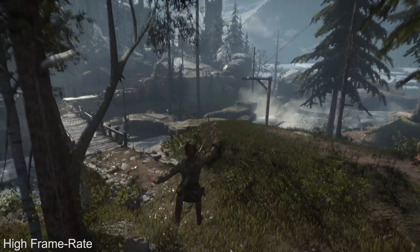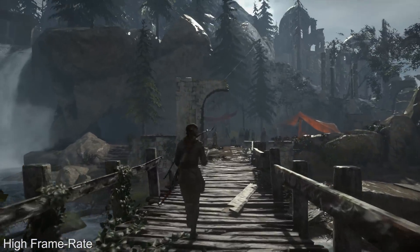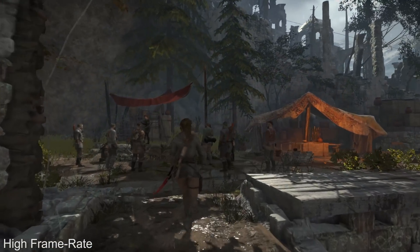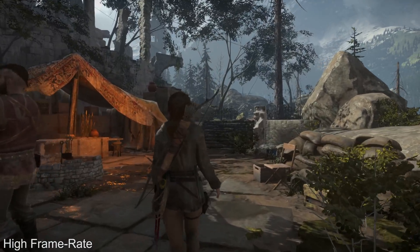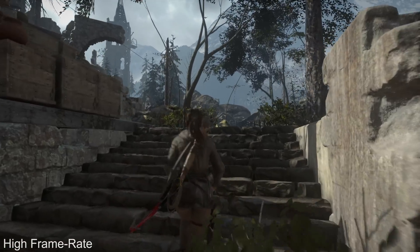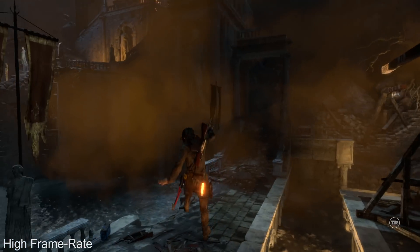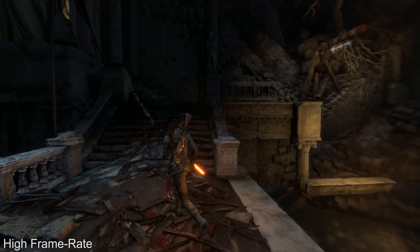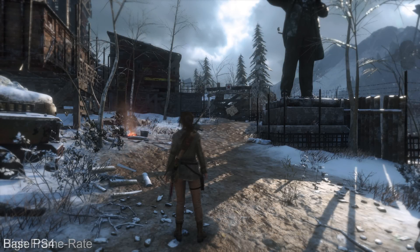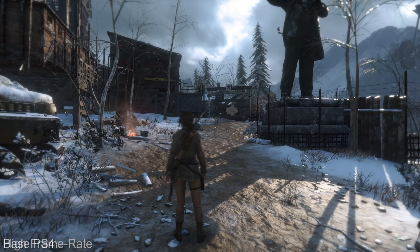As for the high frame rate mode, this option promises to deliver up to 60 frames per second. Impressively, the game actually gets there in many scenes — all of the more linear levels hold at or around 60fps, though the big hub areas do tend to fall into the 40s. But what was sacrificed to hit this level of performance? Essentially what we're looking at is a 1-to-1 comparison with the base PS4 version — it looks completely identical, right down to the limited texture filtering. However, when you consider the jump in performance, it's not a bad trade-off.